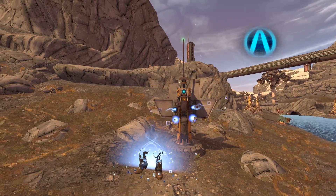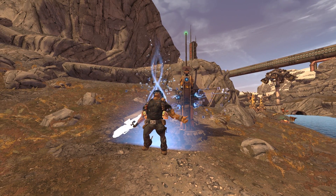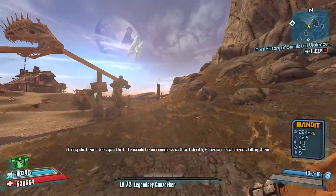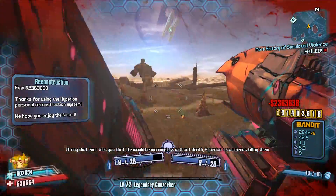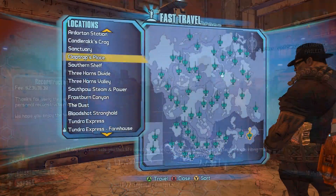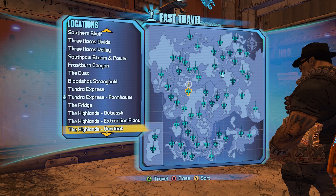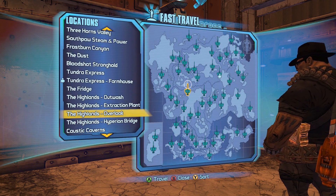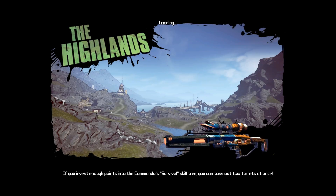What's going to happen now is we can go out of bounds and basically bypass any death wall. It's a lot of fun to mess with — there's no big use for this, but it's just a lot of fun to do. This is a boring map, let's go somewhere else. Let's go to the Highlands — it's a big map.